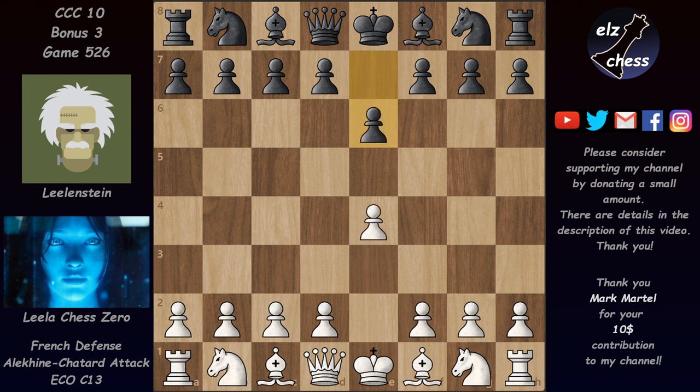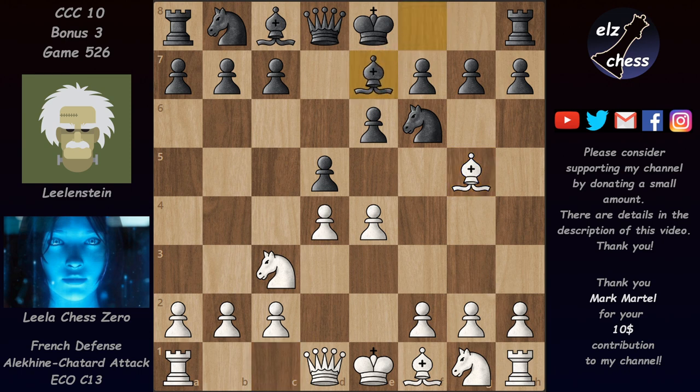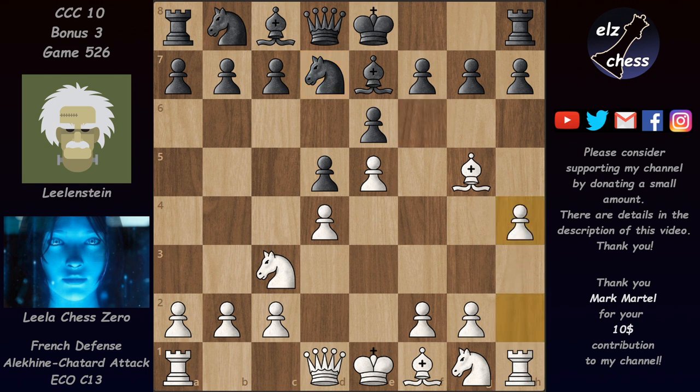We have e4, e6, d4, d5, knight c3, and now knight f6 and bishop g5 — the Burn variation. And after bishop e7, e5, knight back, we have h4, the Ayakhin-Châtard attack.